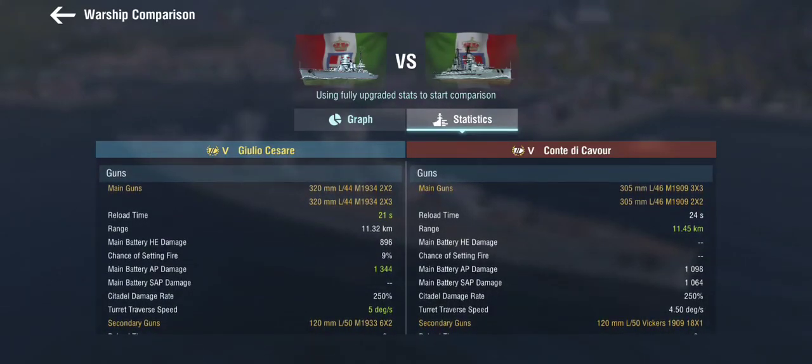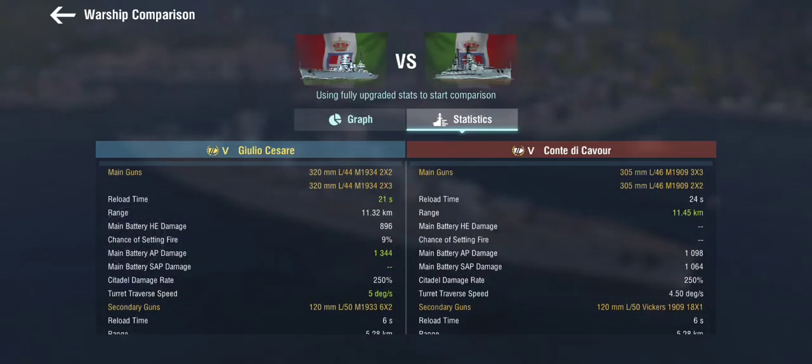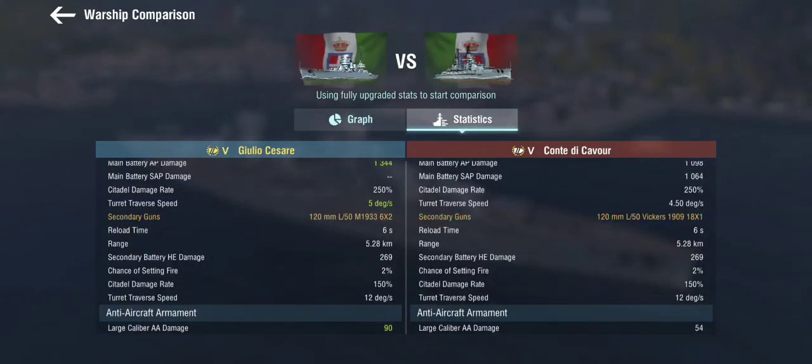The guns are essentially the same — the Conte di Cavour's are from 1909, the Cesare's from 1934 when modernized. The Cesare has a better reload, while the Conte di Cavour has a slightly better range, though not by much. AP damage is much better on the Cesare, and turret traverse speed is better too. There's no SAP on the Cesare; it gets HE instead. The Cesare's secondaries are six double turrets of 120mm — three per side — compared to the Cavour's older single Vickers ones built into the hull.